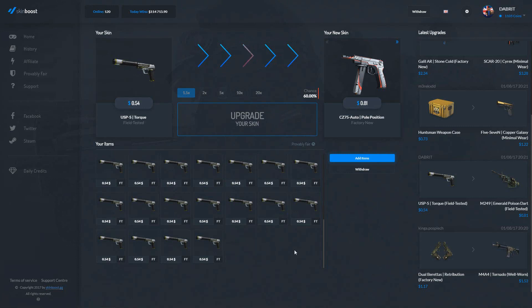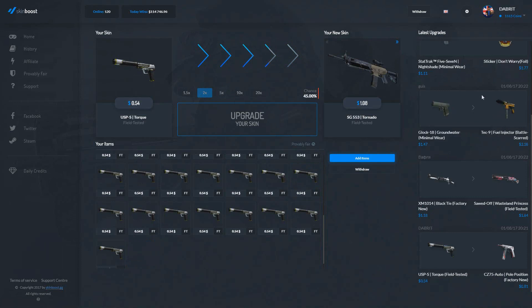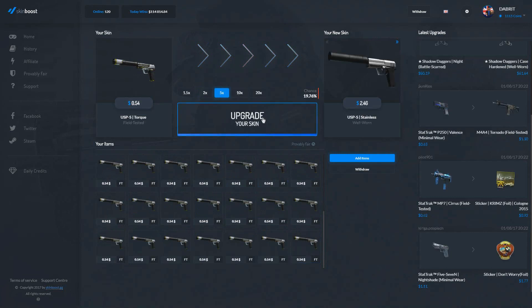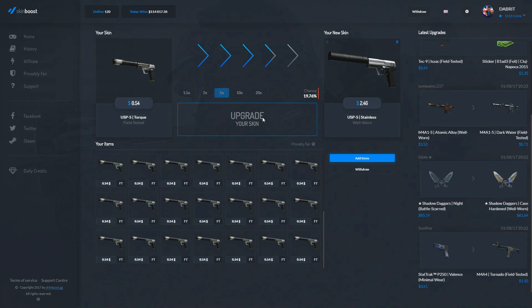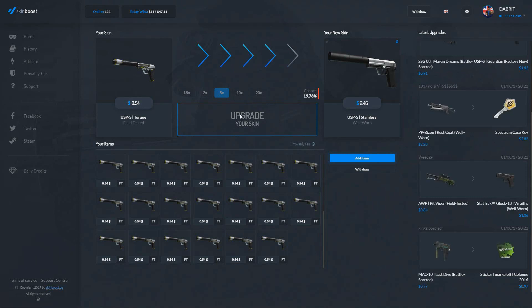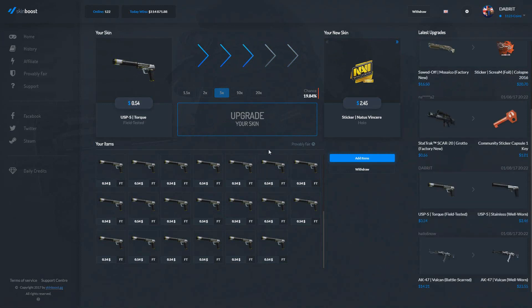Can we get three in a row? I think this is the third — no, we don't. Five times then. It'd be nice if they filled their inventory up more because there aren't many skins on the bots at the moment. We're going to try the 5x again. We don't get it. I'm going to try 5x one more time after this if we don't get it. We do get it that time! Let's try for the sticker on the 5x — can we get back to back 5x? That'd be pretty cool. We don't.